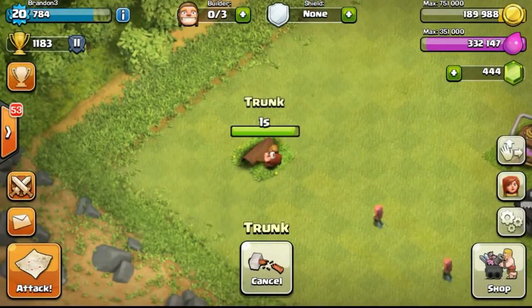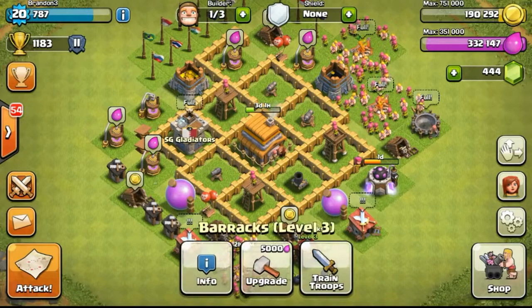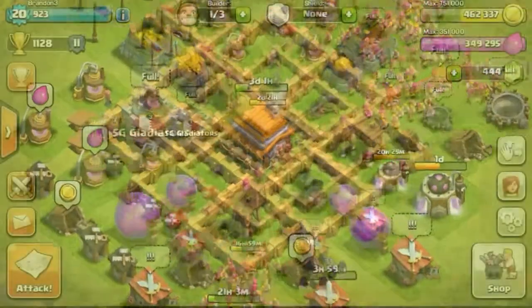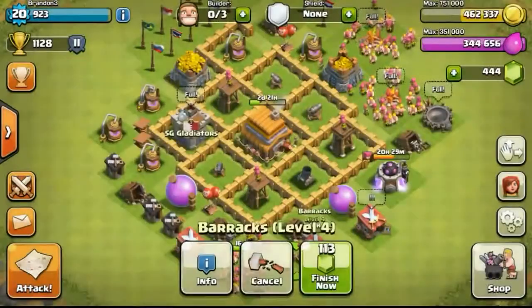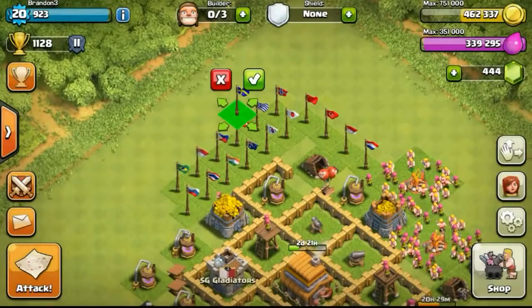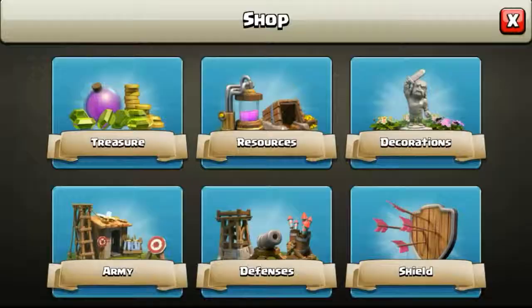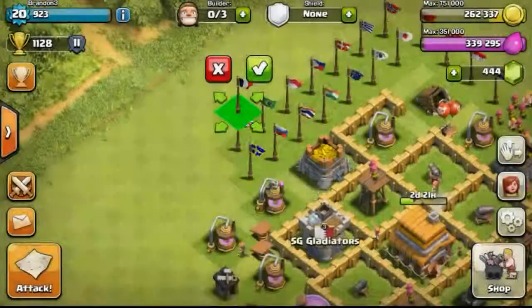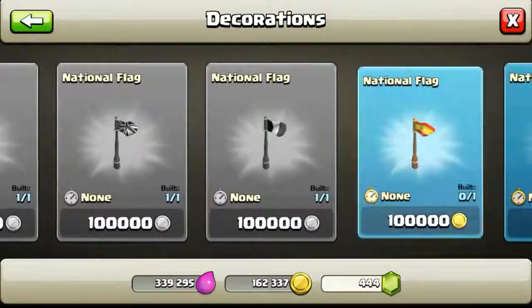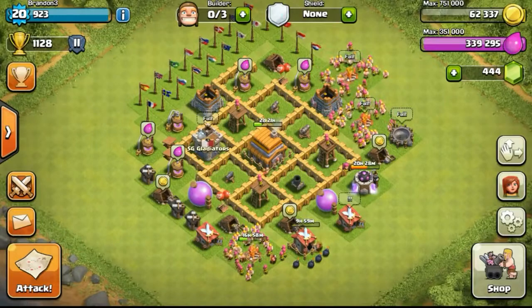Back at base, I removed a trunk — unfortunately no gems inside. After that I upgraded my barracks to level 4 to unlock goblins, and then 4 hours later upgraded it again to level 5 to unlock wall breakers. Not so much because I want to use them now, but to be able to research them in the lab. I'm planning to eventually use a GoWiWi attack strategy which needs wall breakers. Getting more flags to prepare for my next town hall level. With that, thanks for watching and clash on!